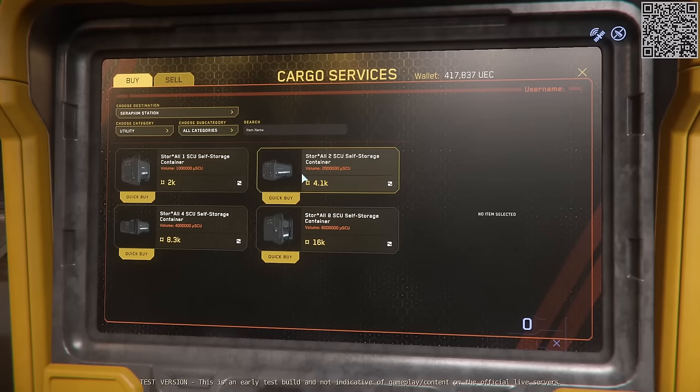4,000 credits for a 2 SCU — that's a lot, really. 8K for a 4 SCU and 16K for an 8 SCU. Somebody's going to have to explain to me what you would use these larger ones for. I don't see the appeal, at least not for what I do.